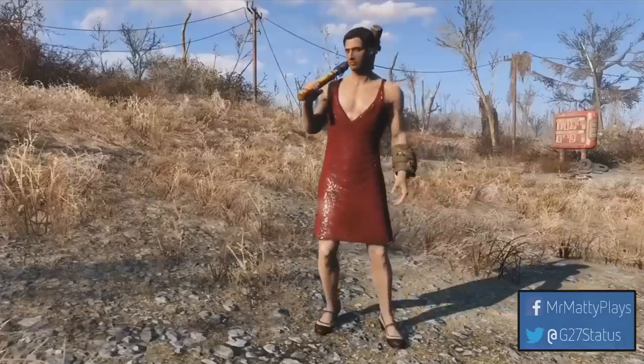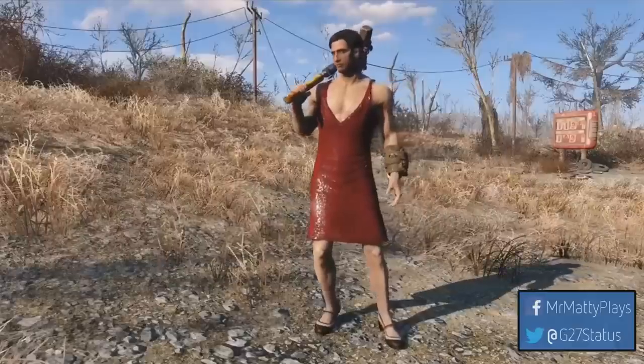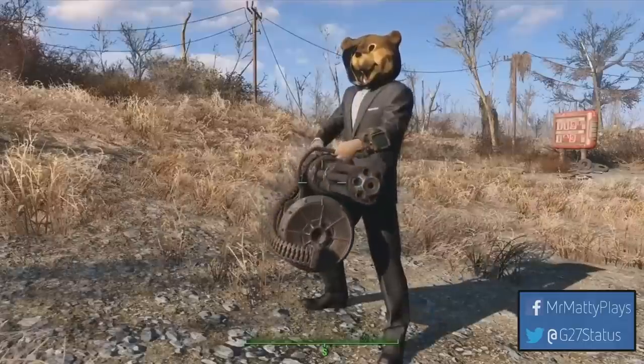We're getting our first look at the sexy sleepwear in Fallout 4. The protagonist is now holding a sledgehammer, which will be returning in Fallout 4. We also see the protagonist with a bear helmet on — very funny, some Dead Rising 3 vibes — wearing a pre-war suit. The massive gun in his hand is the return of the Gatling gun, and it looks really meaty, updated, and powerful.